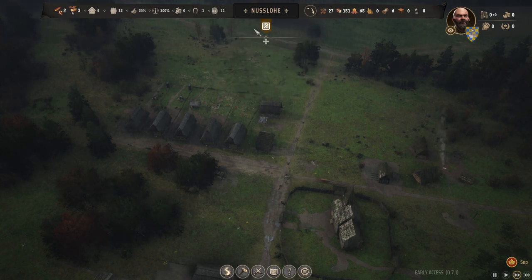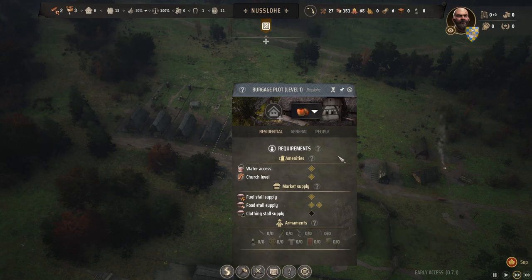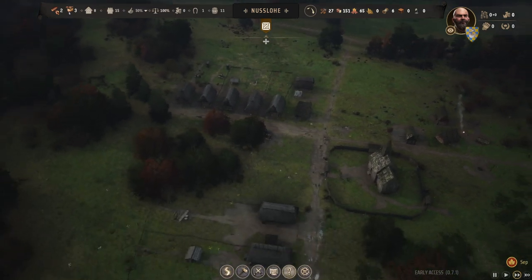To upgrade this house, we need to get some clothing. Leather is considered clothing, and yarn is considered clothing as well.